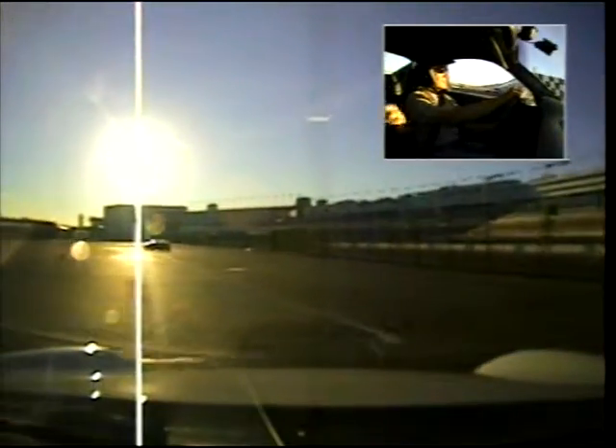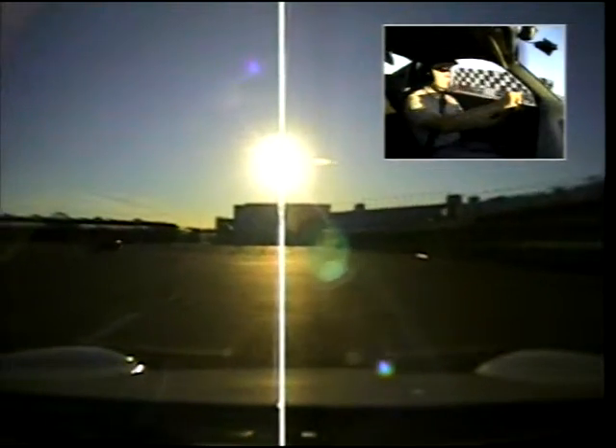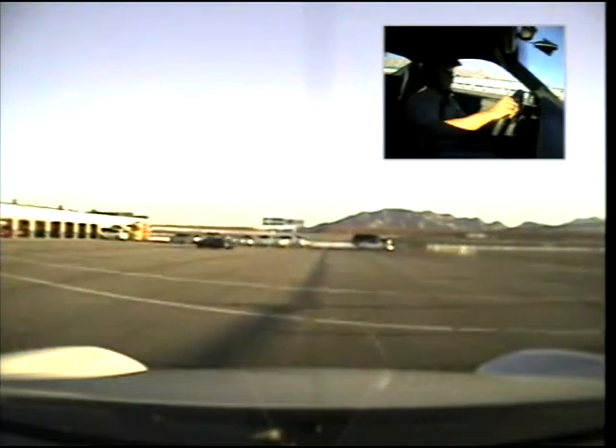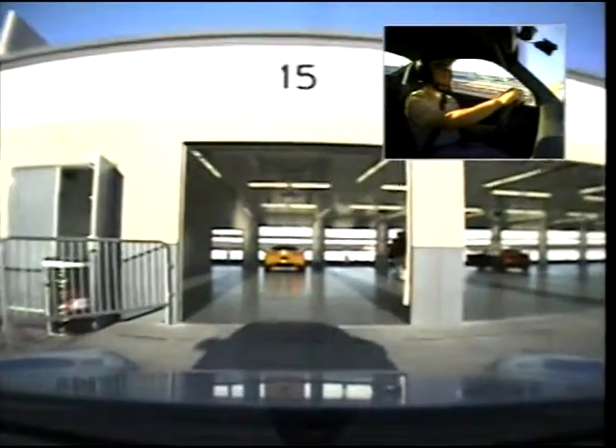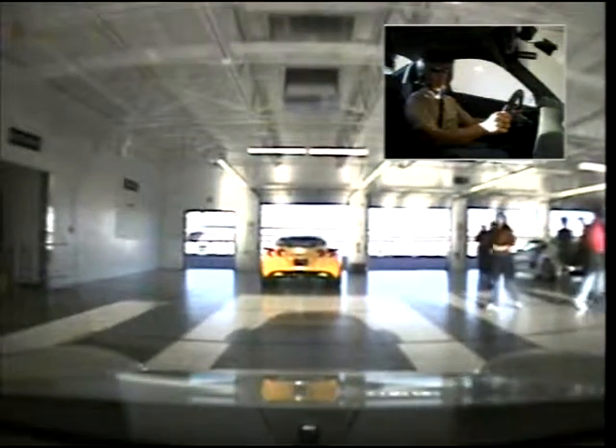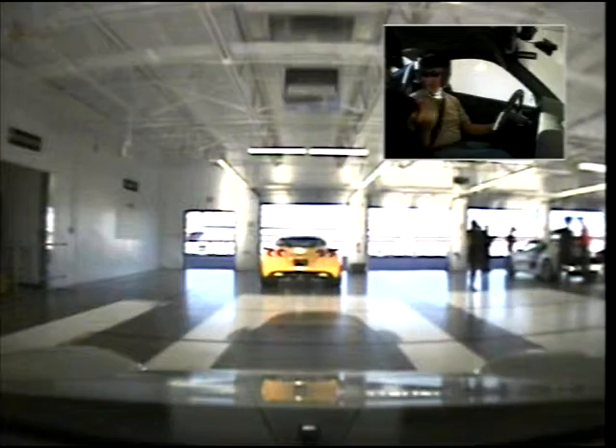I'm going to go out past the fire hydrant. It's a lot to think about, right? Yeah. We're down on wind door number 15. Brake right there. Back to neutral, going through — turn the car off. Thanks for coming out. Thank you, we appreciate it.